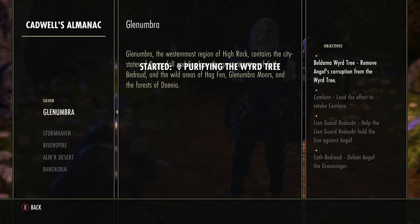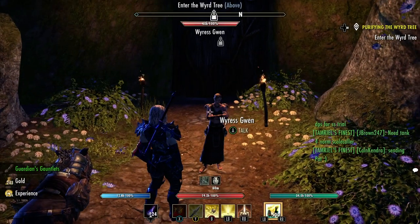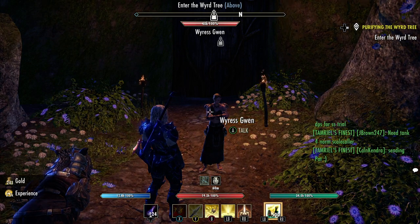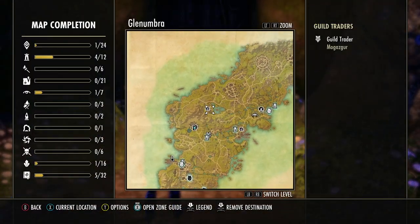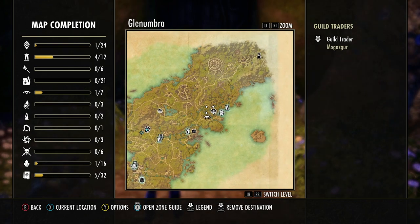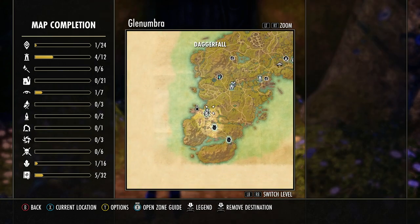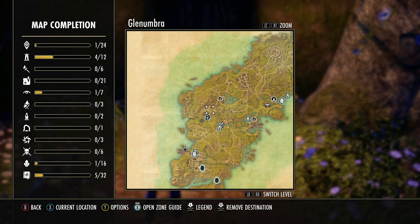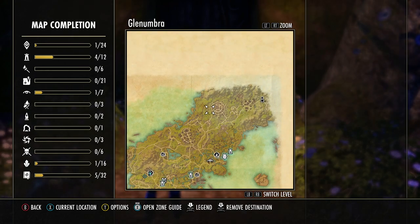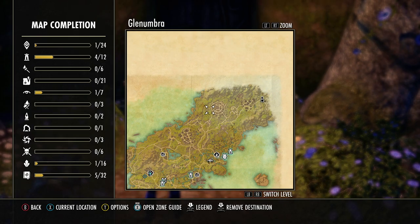All the spirits have been destroyed and we got the gauntlets. Looking at the journal: Beldama Weird Tree — remove Angolf's corruption — done. The next one is Camlorn — lead the effort to retake Camlorn. That next part is actually in Camlorn, which I think is way up at the top of the map. But I'm going to go ahead and go in here.